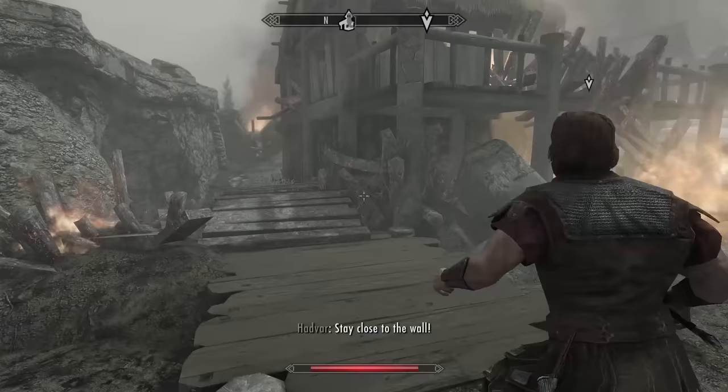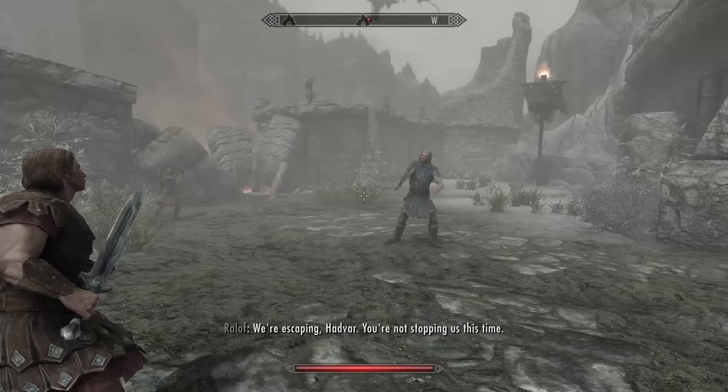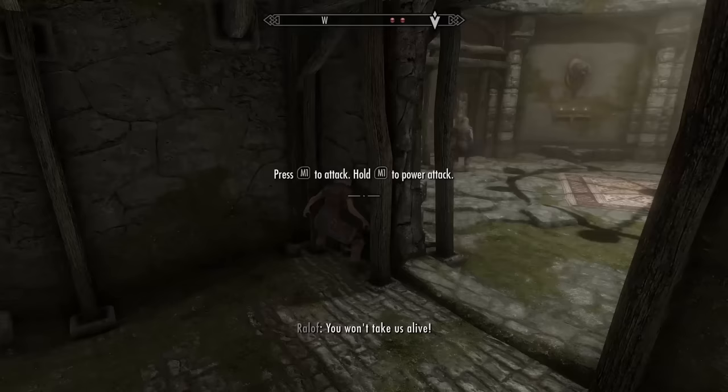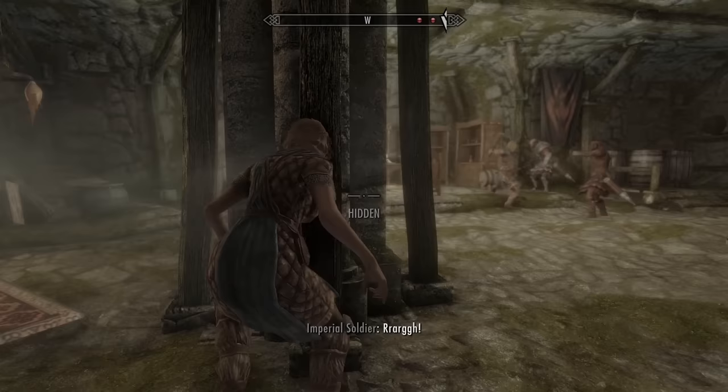I then run around Helgen with Ralof and Hadvar until they give me an ultimatum. I choose Ralof because he didn't try to chop off my head, and because blue is a better color. After entering the keep with Ralof, he cuts off my bindings and I put on some Stormcloak gear before watching him fight two Imperials for about three minutes. We then head deeper into the keep until we find a storeroom with two more Imperials, and I spend another two minutes watching Ralof fight.